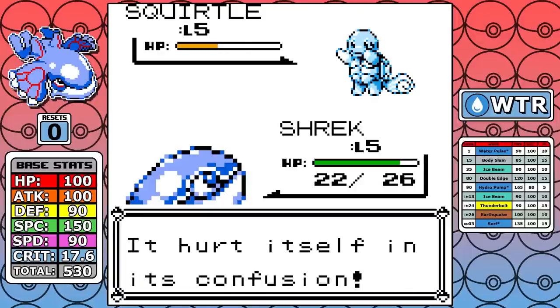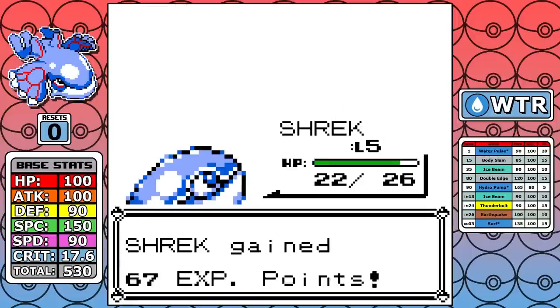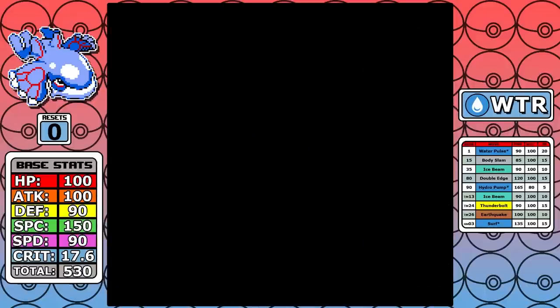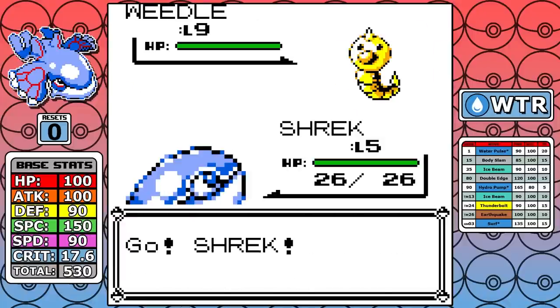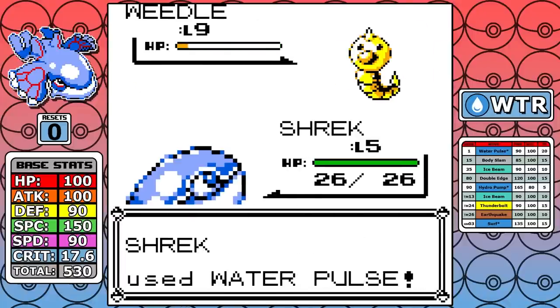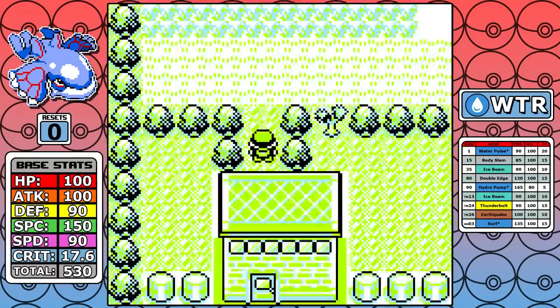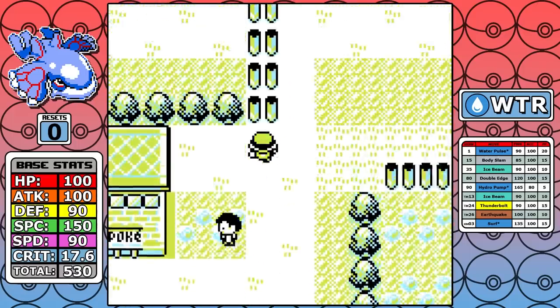This one was pretty interesting because the move pool was very shallow. We only start off with Water Pulse and don't get anything else until Body Slam at level 15. We're never going to make it to a very high level, and we're pretty much relying on the powerful coverage moves of Ice Beam, Thunderbolt, and Earthquake in the later game.